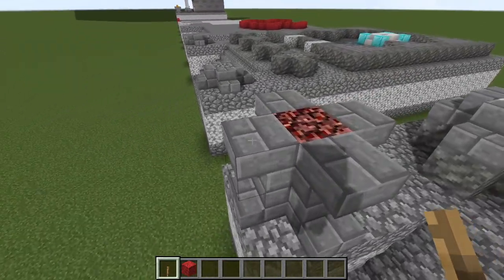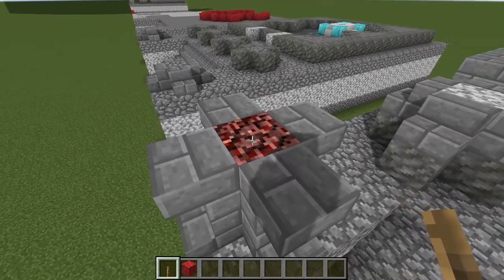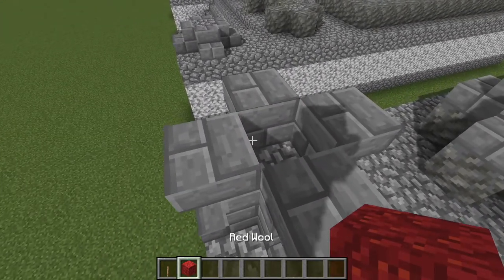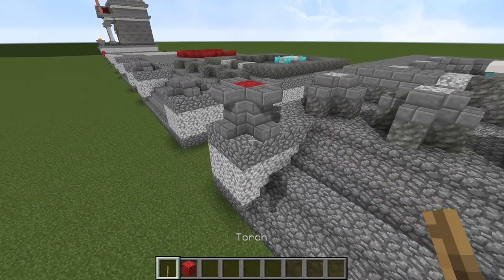With the quartz and the diamond blocks, just like so — only the best for our philosopher. Over here we want to have upside down stone brick stairs, and then a block of netherrack here. Or conversely, if you don't want the netherrack, you can put a campfire down there instead.